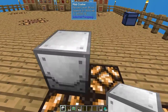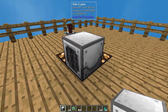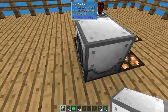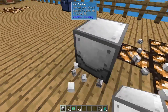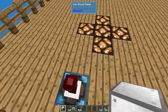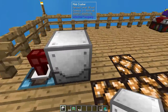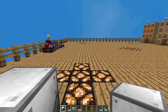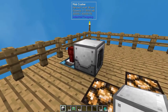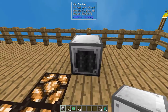When you set down your mob crusher, this side with the gray kind of spinny thing is the front. That's what's going to eat up all of the things you put in front of it. And when you set the block down, it's going to be opposite you. So if I want the front to be that side, I'm going to place it down over here. It will face the same direction you're facing when you place it down. You can, if you'd like, use one of the many wrenches in Sky Factory 4 to just spin it.